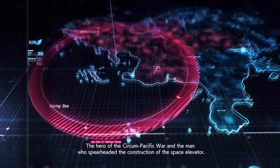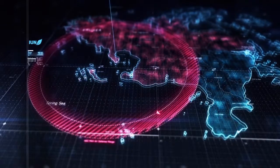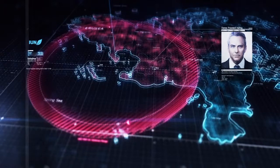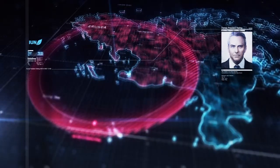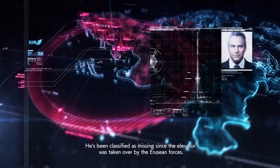The hero of the circum-pacific war and the man who spearheaded the construction of the space elevator — Osia's former president, Mr. Harling. Mr. Harling was inspecting the elevator when the war broke out. He's been classified as missing since the elevator was taken over by the Erusean forces.